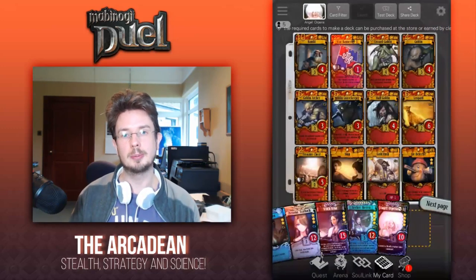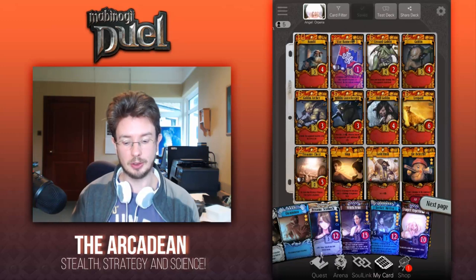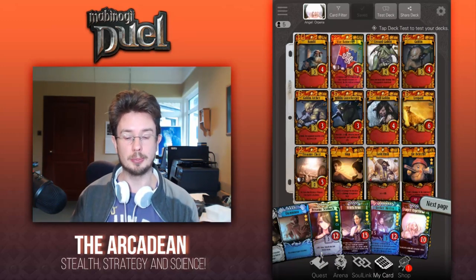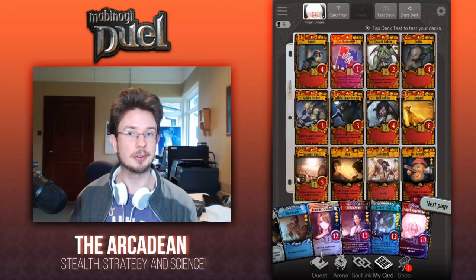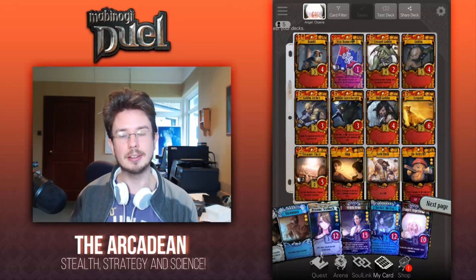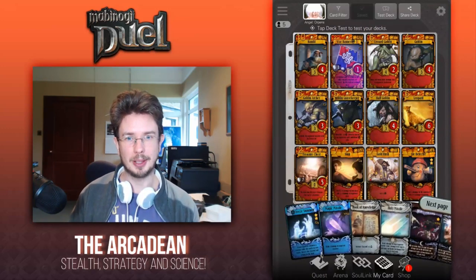Enemy players have a habit of over-investing in removal spells to get rid of Skathach, Xena, and Nereva — big threats, so it's understandable. However, if they spend a large number of resources and use up their removal spells, ramping up the grave cost, you just bring Angel Orperia minus one out and boom — they're right back on the field. Not only do you have excellent board pressure again, but it's a real psychological blow. Quite simple to run but a lot of fun to play.